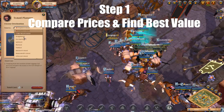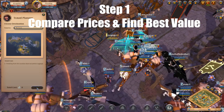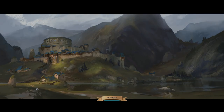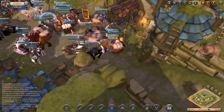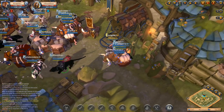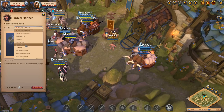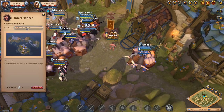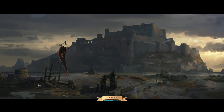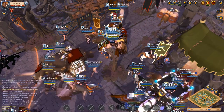Step one: compare prices and find the best value. Go to each auction house by using the travel planner in the center of the map, or center of the city in most cities. I'm gonna show you how it is in Martlock. This is Martlock's travel planner — just travel back and forth between cities finding the prices that best work for you. You're gonna want to look for overpriced items in certain cities that are underpriced in other cities, buy low, and sell right above the best price at the other city.